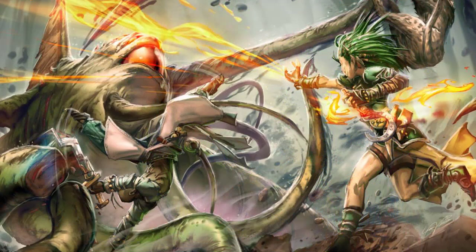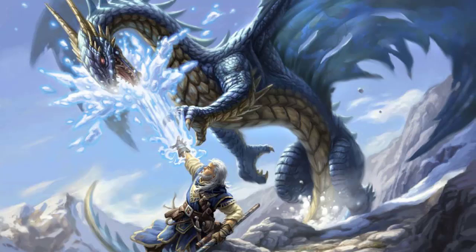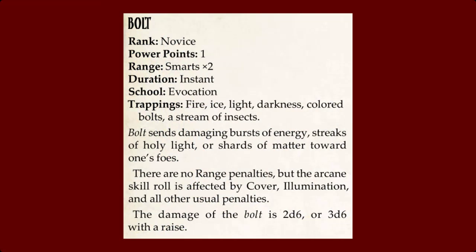Each spell has a listed cost of points that must be spent in order to cast it, and these points are recharged at a rate of 5 power points per hour of rest. This system is designed to be simple and flexible. For example, instead of there being a dozen different single target ranged attack spells like Magic Missile and Acid Arrow and Firebolt and so on, there's just one spell in Savage Pathfinder called Bolt. Bolt costs 1 point to cast, and the caster can apply whatever trappings they like when they cast it — fire, ice, light, darkness, colored bolts, and so on.